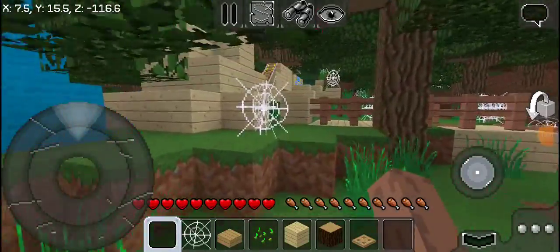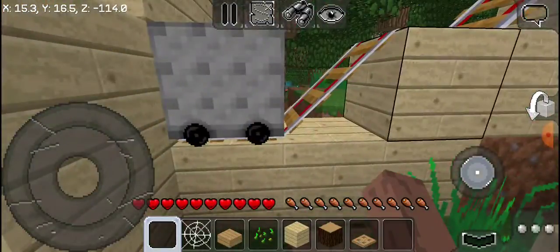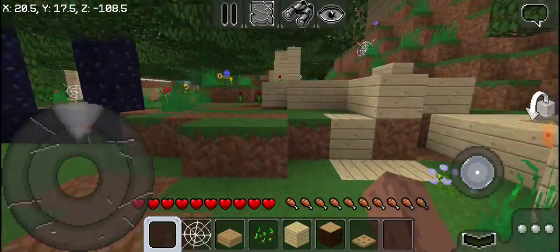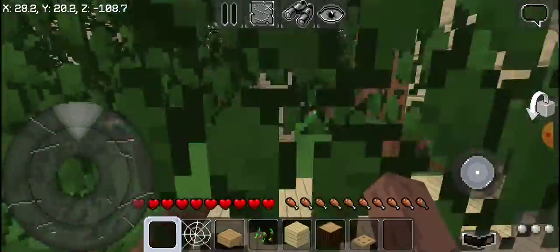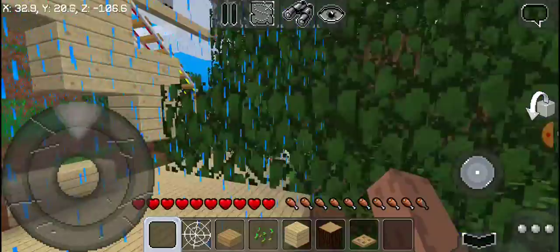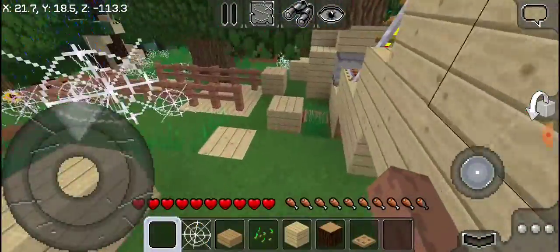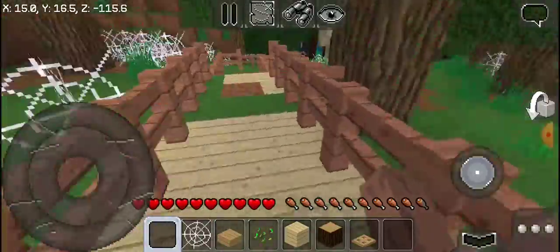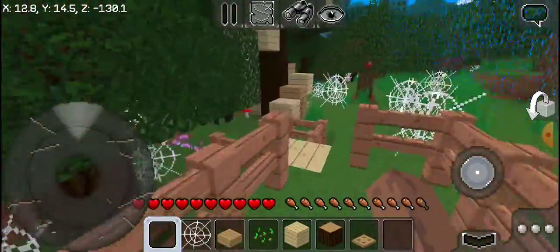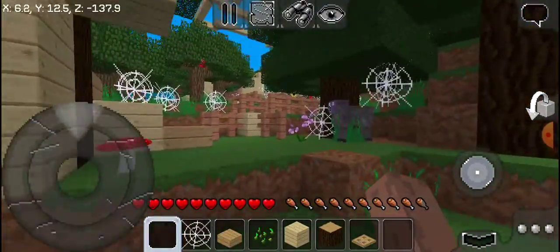Hello guys, here we meet again! So the surprise is, sometimes I think we need a proper base. It's good that we have our beautiful village, but we have one house - I mean two houses. It's time we make a proper house, like a proper base. So I thought to make this beautiful fence all the way to this jungle - it's a really different biome.